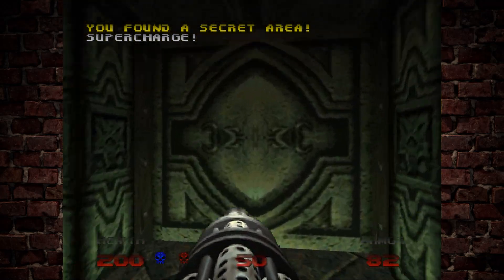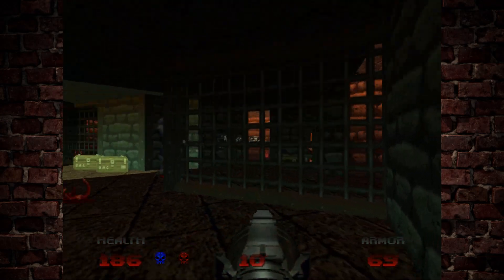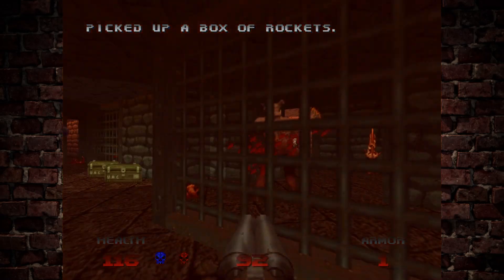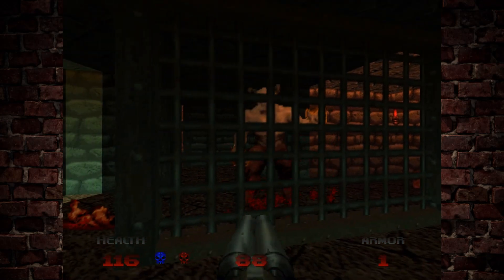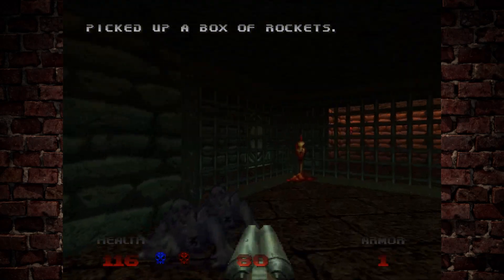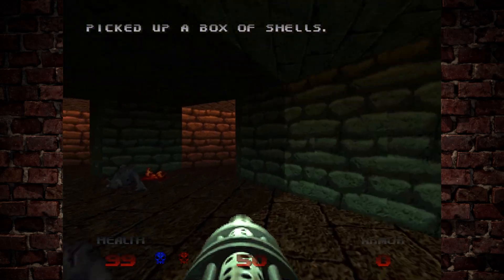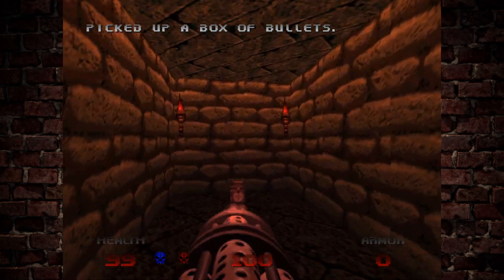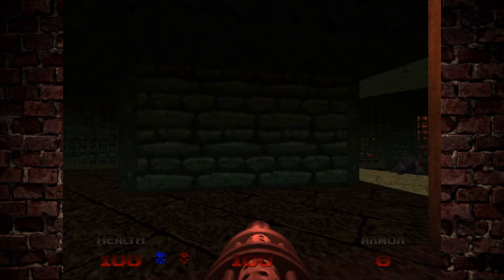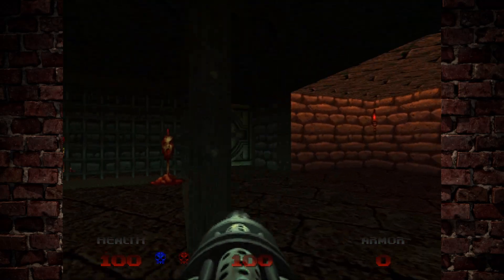You'll want to clear out this area because we'll have to come back into this section in a bit, and more enemies will be spawning in. There's a secret here as well with a supercharge. Didn't expect him to come around that corner there - we almost paid for that dearly. Just going to do a quick scavenge around here, make sure we pick up all the ammo and health that we can. We'll be heading back into the previous room when we hit this switch. As you can hear, some enemies have just woken up, which is always a lovely sound to hear in Doom 64.